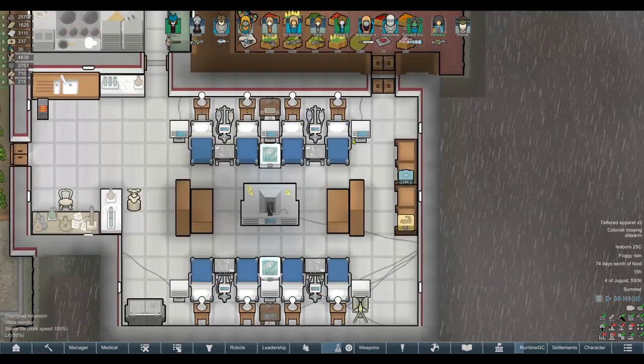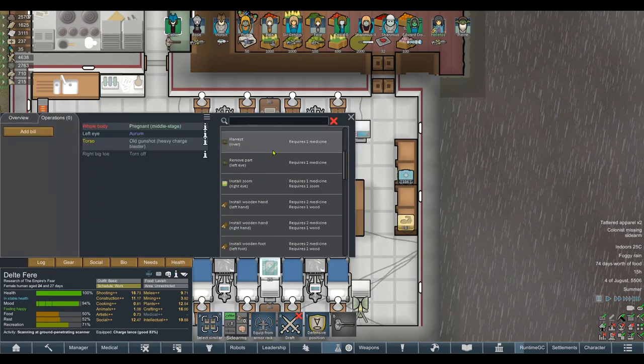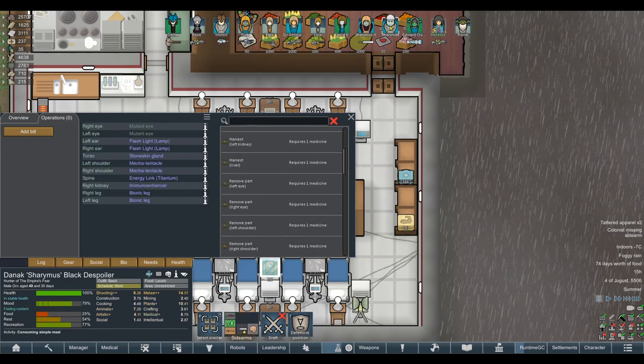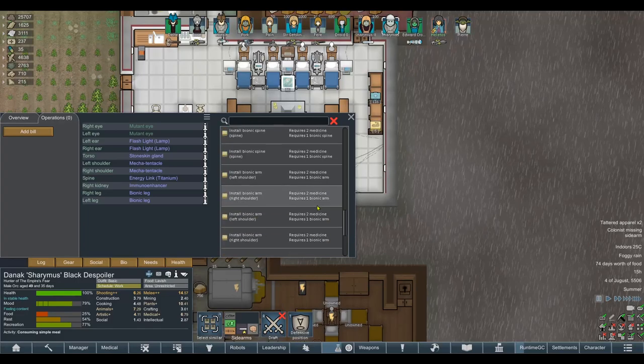Yesterday we finished the zoom eye implants for Sharamus, which apparently we just can't install at all. I checked on Delta and any of our human characters — those can receive the zoom, but Sharamus cannot. Sharamus II can, though. I think it's these mutant knives. I'm going to go ahead and remove the mutant knives before we do anything else here, and make sure that he is fully upgraded.